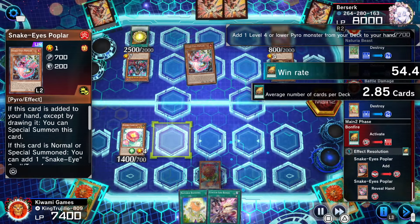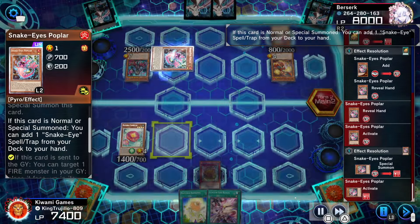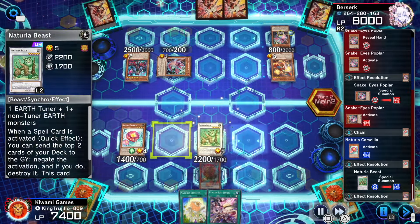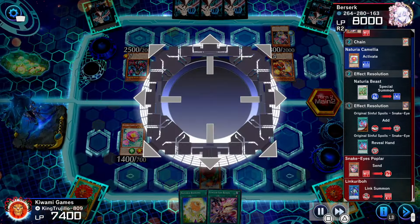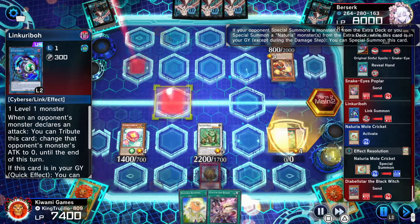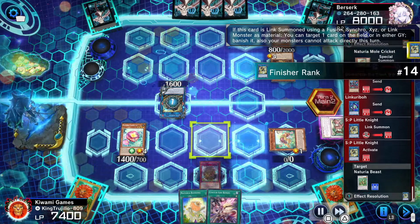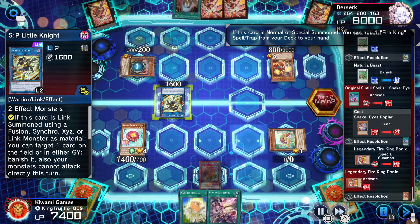He crashes into my monsters, which is smart, so he can activate his spell cards. He activates Bonfire getting another Poplar, which triggers my Camellia — I bring back the Nitoria Beast because I figured he'd search Original Sinful Spoils and the Beast can negate it. Then because he's summoning a monster from the extra deck that triggers Mole Cricket. He does something smart — goes into Little Knight to banish my Nitoria Beast so he can activate his spell cards freely.